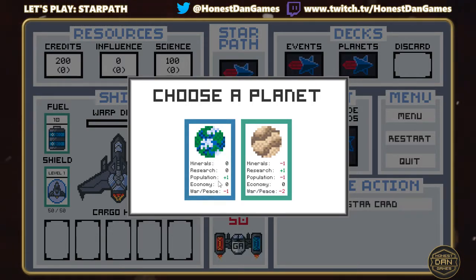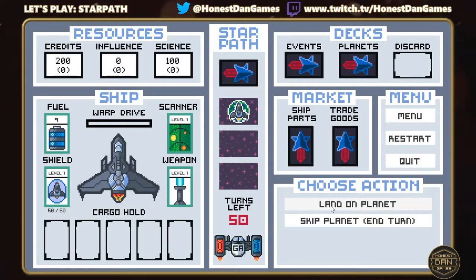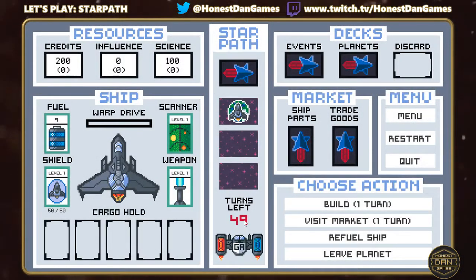I'm going to choose this planet, which has slightly better stats. You have choices at the bottom: you can either land on the planet, build, or skip it and keep going. Every time we end a turn, the galactic authorities get closer, so that's something to consider. We're going to land on the planet. It's important to keep an eye on your fuel — after flying here we've lost one fuel card. You can refuel the ship, which costs credits, but for now we're fine, so we'll end the turn.